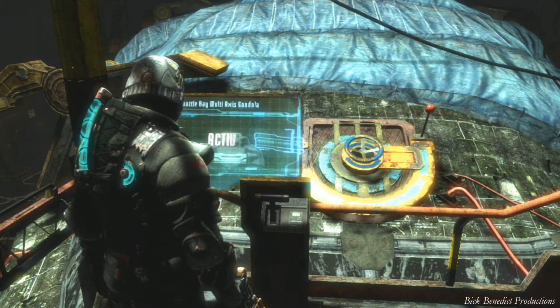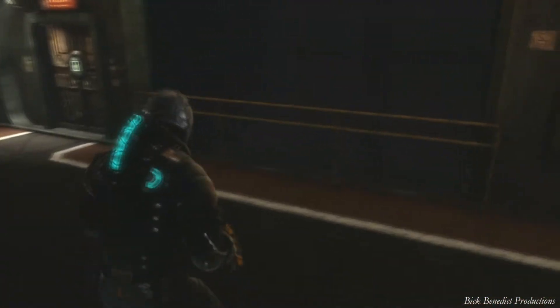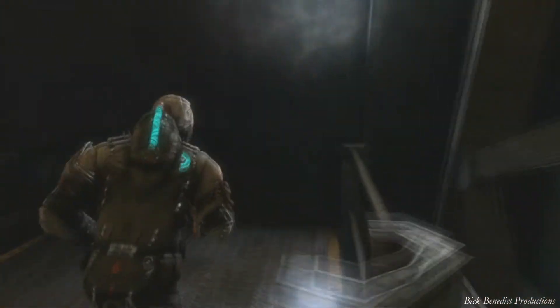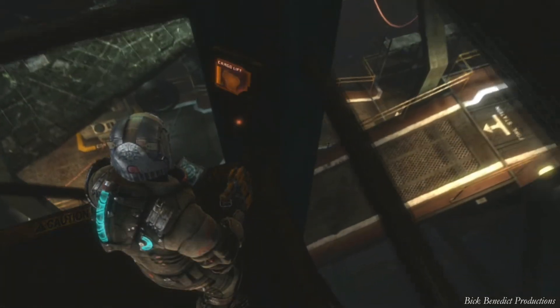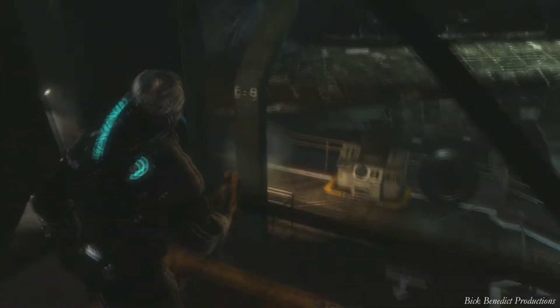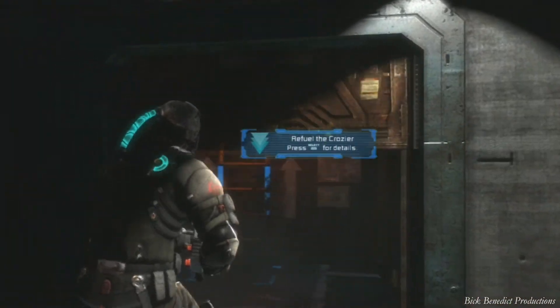You're going to see me use the waypoint very, very frequently — that's just because I don't like to go the wrong way. I just want to be pointed in the right direction. That's what I love about Dead Space: just tell me where to go and I'll go there. We're coming down here and we are going to acquire a checkpoint, thankfully. The checkpoint is right here by this door, so every time you die you start at the door and go up the ladder.